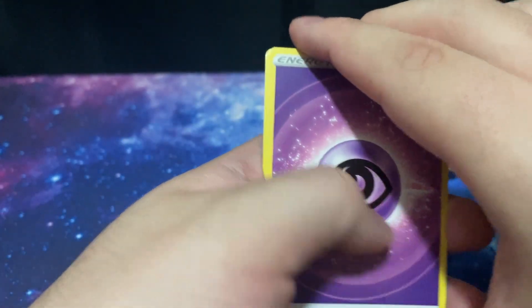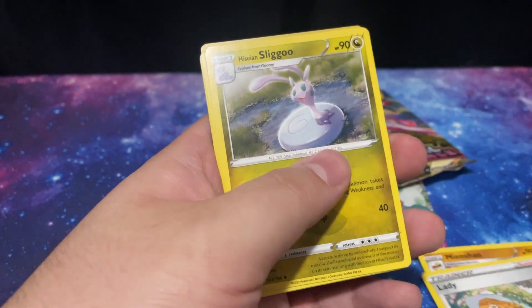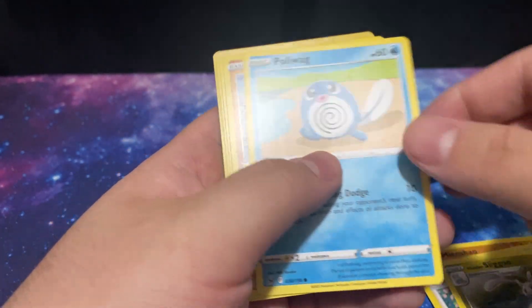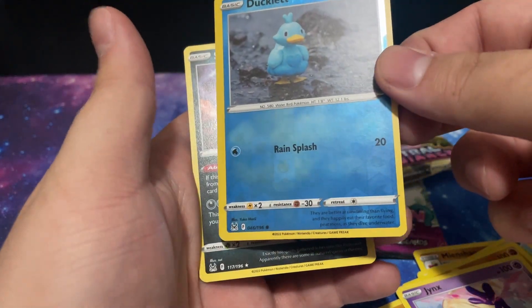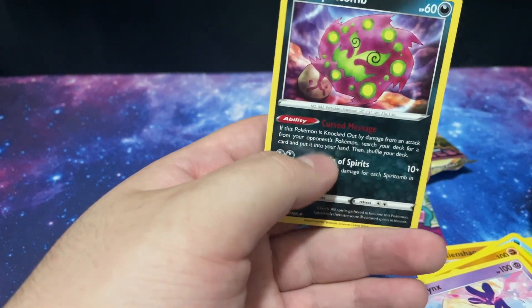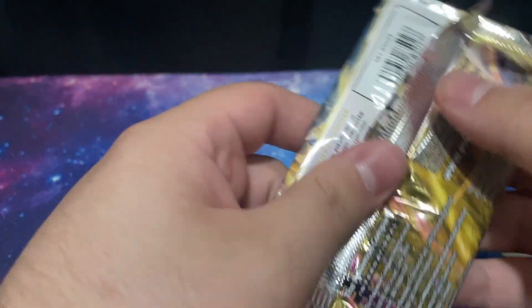I hope this box isn't just a bunch of blah cards. This is pretty dope — one of my favorite Pokemon in Arceus Legends. We got a Reverse Holo Ducklet and a blah Spiritomb. Let's hope the last two packs have something cool in them to make up for it. I only paid $13, so I don't mind too much. At least I got two promo cards that I can say, hey, I have them — they're in my collection.